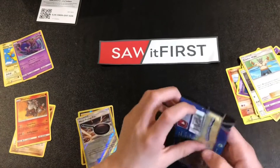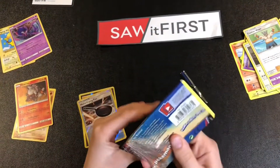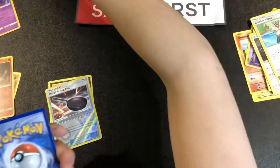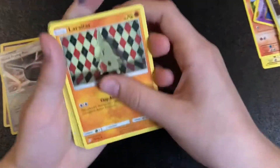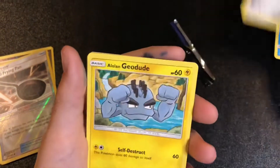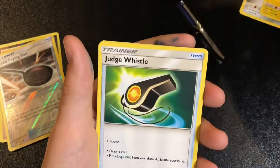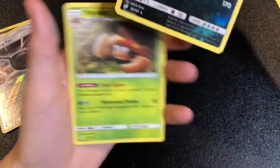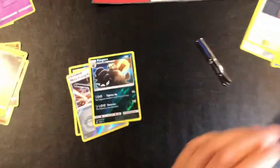Now we're going on to the Team Up booster packs. I don't know the card trick for these, so hopefully I can get this right. All right, code card. One, two, three, four. We got Larvitar, Vulpix, something like that, Alolan Geodude, energy. Ditto, Rhyhorn, Judge Whistle, Nanu, Pangoro — that's cool, we'll set that there. And we got a Parasect. Not the best pack, but let's have hopes for this last one.